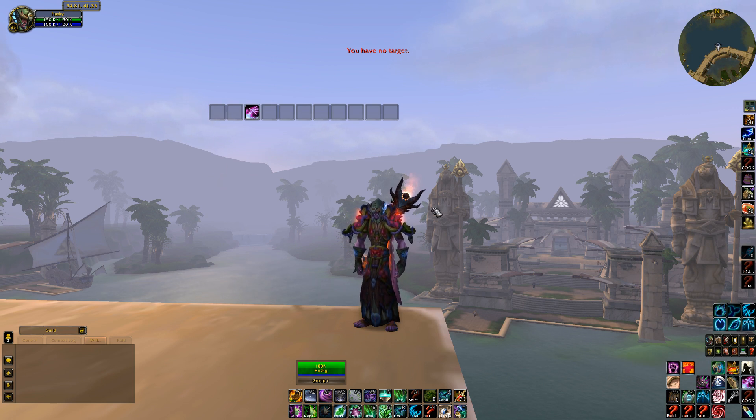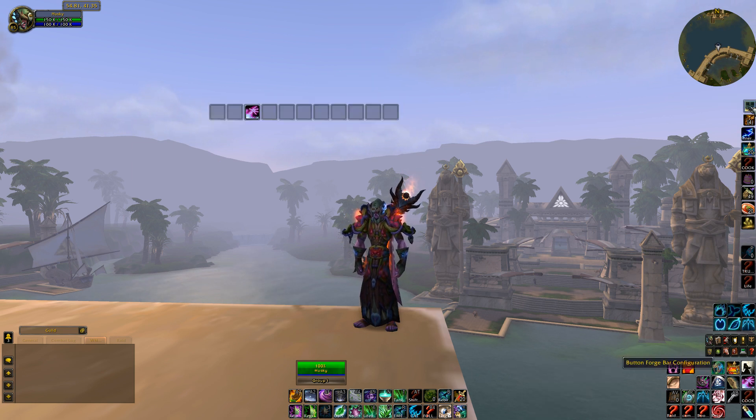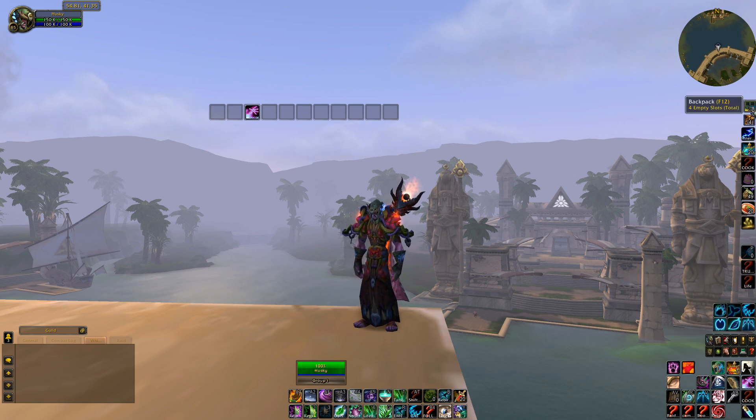With the configurator open, you can move it where you like, then lock it and close the configurator using the X. Now they're locked. You can put buttons anywhere you like and fill the screen up, but unless you've got a very good computer it will lag you out. End of story — end of the basic intro to ButtonForge. Thank you for watching.